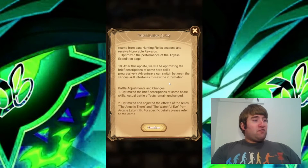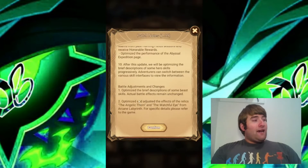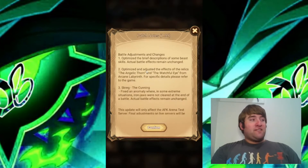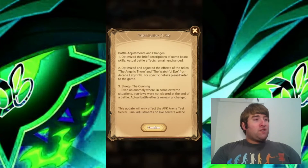We will be progressively optimizing the brief descriptions of some hero skills. Adventurers can switch between the various skill interfaces to view this information. We also have battle adjustments: optimized brief descriptions of some beast skills — actual battle effects remain unchanged. Additionally, optimized and adjusted the effects of the relics, the Angelic Thorn and the Watchful Eye, from Arcane Labyrinth — for specifics, please refer to the game.